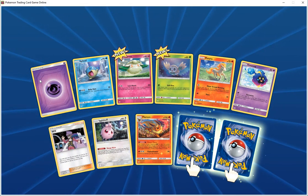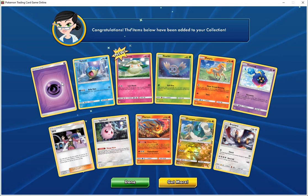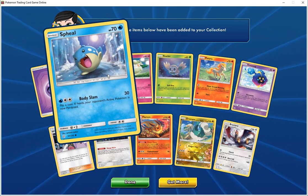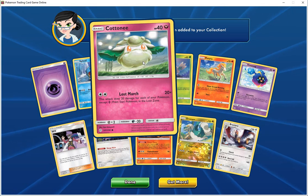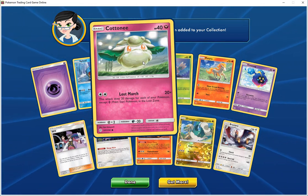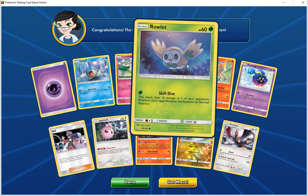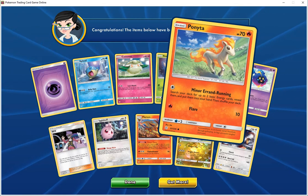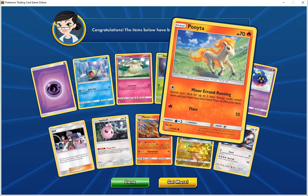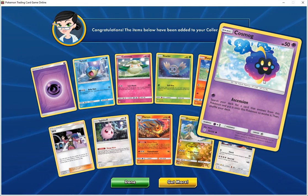Okay, so we have — let me get these out of the way. We got the Psych Energy card. Spheal, HP 70, Water — flips a coin, if heads opponent's active Pokemon is now paralyzed. Basic Cottonee, HP 40, Fairy — Lost March 20 times, does 20 damage for each of your Pokemon except Prism Star Pokemon in the Lost Zone. Rollout, HP 60, Grass — does 10 damage to one of your opponent's Pokemon. Basic Ponyta, HP 70, Fire — Miner Aaron Rod, search your deck for two basic energy cards, reveal them and put them in your hand. Cosmog, HP 50, Psychic — Ascension, search your deck for a card that evolves from this Pokemon and put it into play.